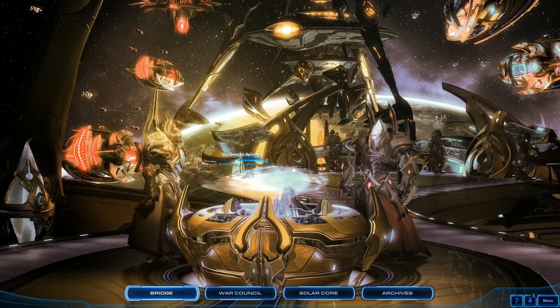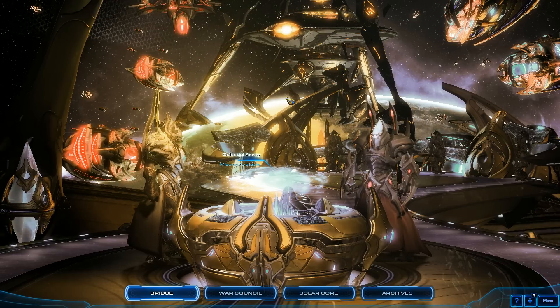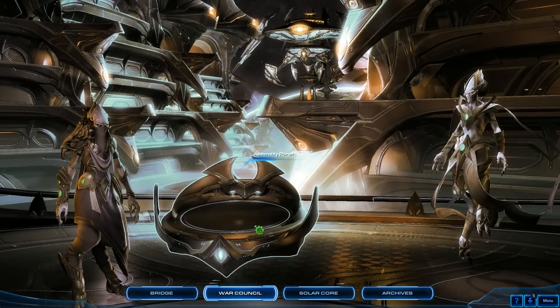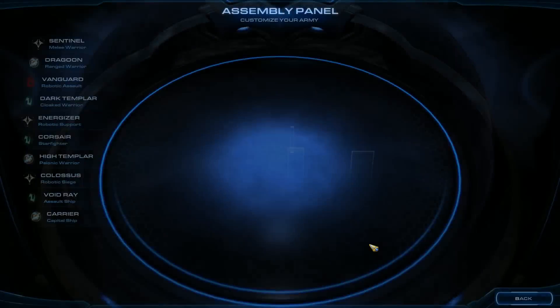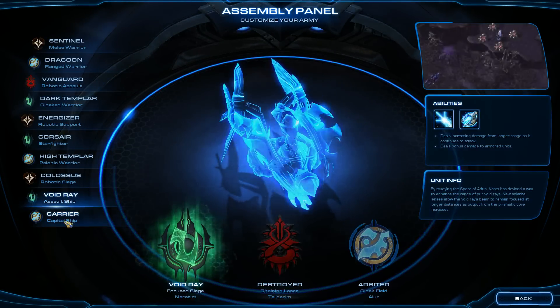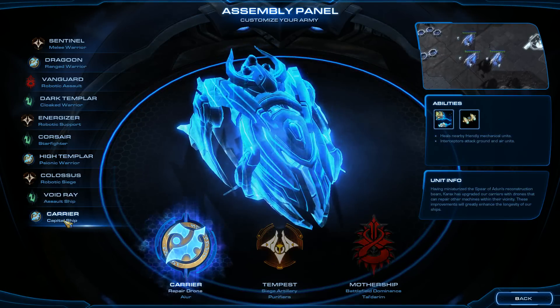Hey, what's up folks? Jay Burino here, continuing my brutal walkthrough of Legacy of the Void. This is the final mission of the main campaign, Salvation. Let's check out our unit variations. I've gone over many different possibilities here, and I really think that the easiest, most straightforward to use is Nerazim Void Rays and Iyer Carriers.